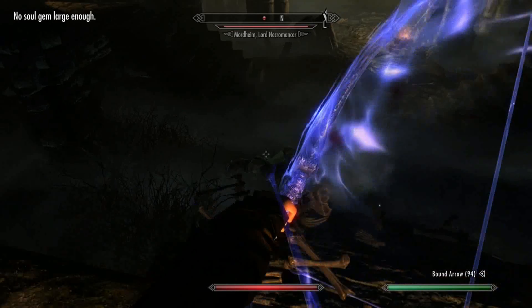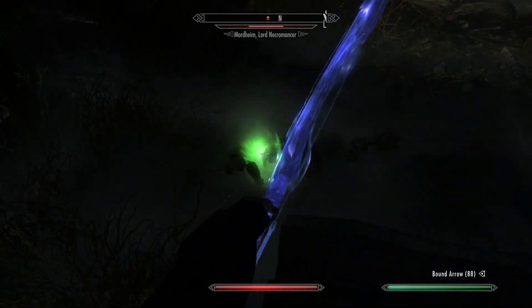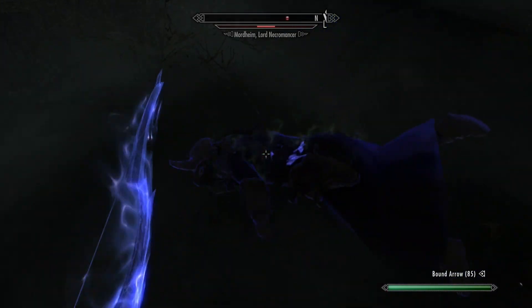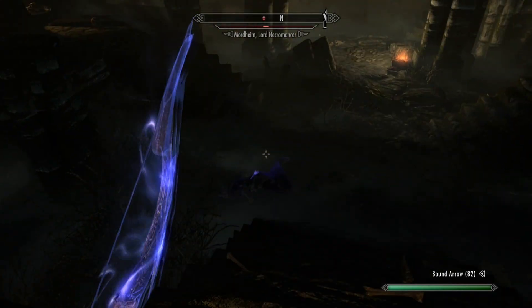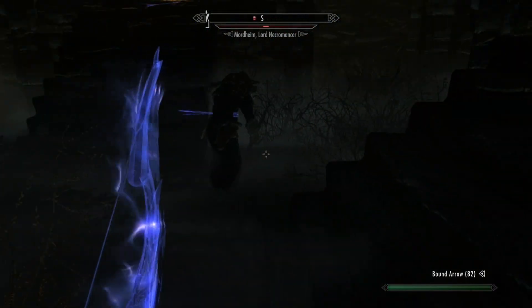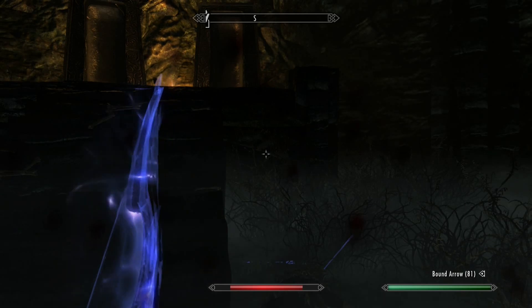Other followers from other mods have been super tough and just destroyed me. This one, not so much compared to those big bosses. I just want to see what he does — we're paralyzing him over and over again just to test it. Let's see what the sword can do. He does a decent amount of damage, but I'm just overpowering him.